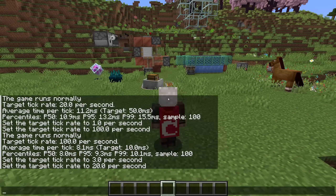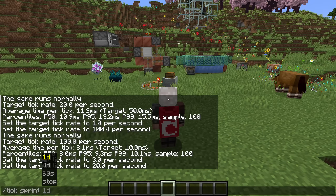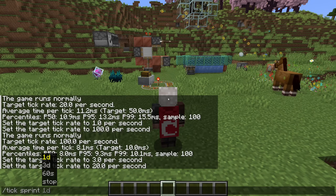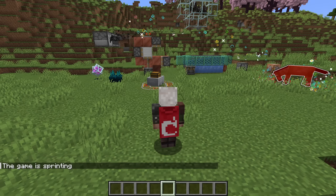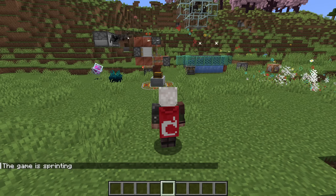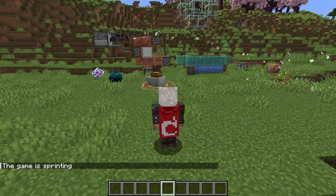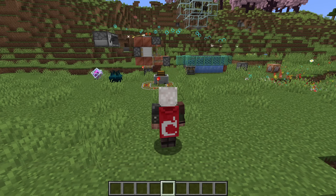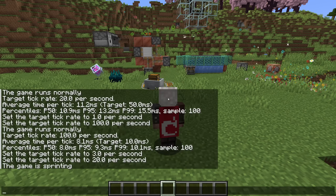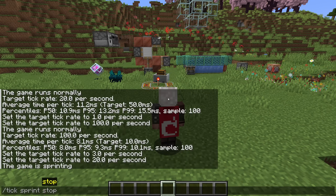Let's move on to tick sprint. This is followed by a time argument and causes the game to run as fast as possible for the specified number of ticks worth of in-game time. Essentially, this lets you fast forward the game simulation to see the result of a mechanism, which is useful for measuring gameplay elements that depend on speed, like farm throughput. You can also abort a running sprint by running tick sprint stop.